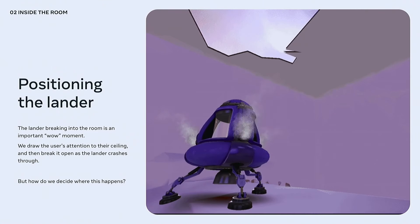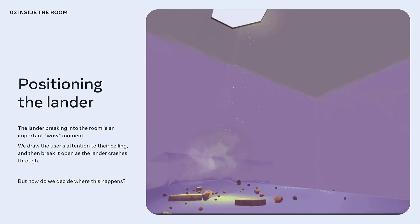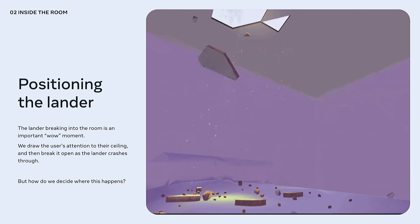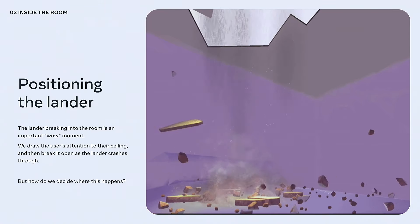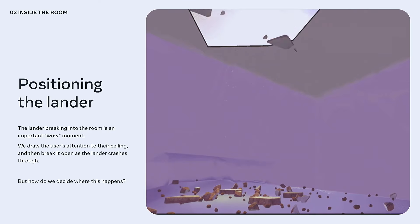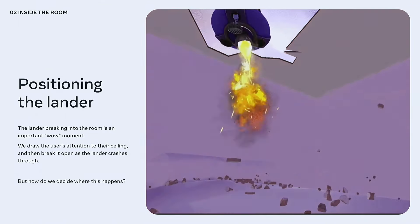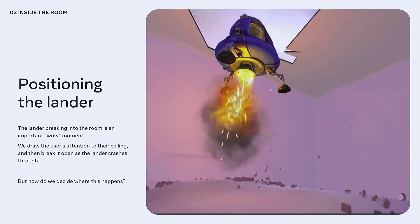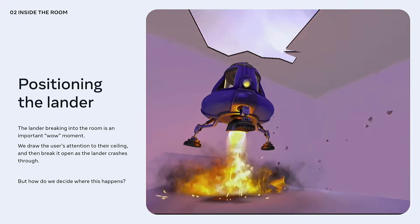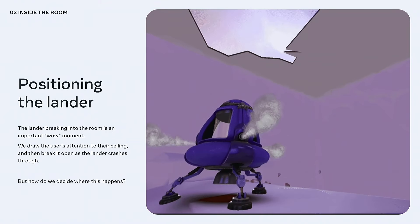We needed to take great care in selecting a landing position — it had to be somewhere visible, open, and accessible. With such an important first reveal, we also had to make sure the player didn't just look away and miss it, because in mixed reality there are a lot of distractions. We gradually eased into the break-in moment with the ceiling cracking and debris falling, and we made use of the spatial audio APIs from Presence Platform to draw the player's attention to this reveal.